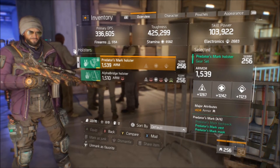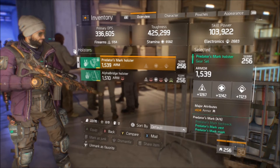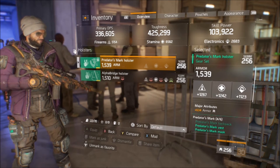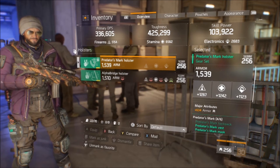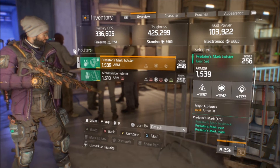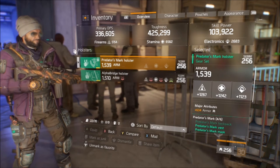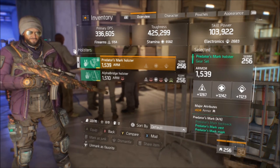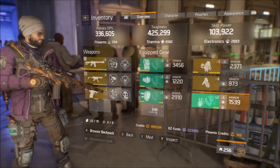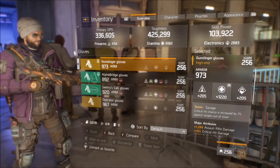Next, we have the holster. This is the last part of the Predator's Mark build. I do have armor rolled on it — there's nothing really to roll on that other than armor. So it'll be really cool to see how this build works in the DZ. I think it'll be pretty good. I'm not really sure what the max roll for that armor is, but I know it's pretty damn close.